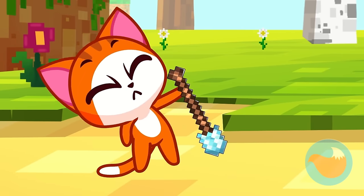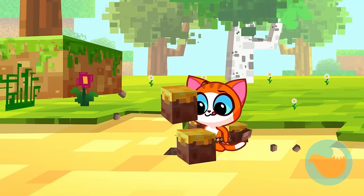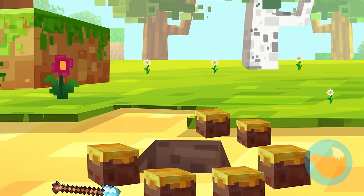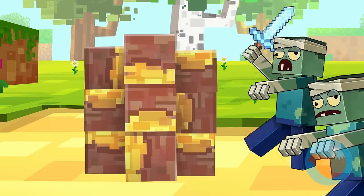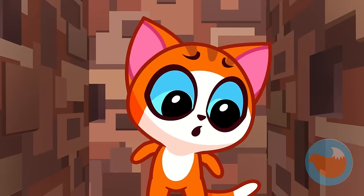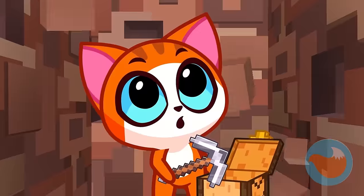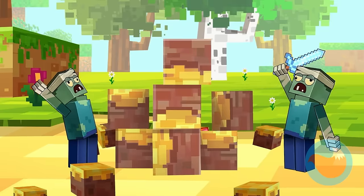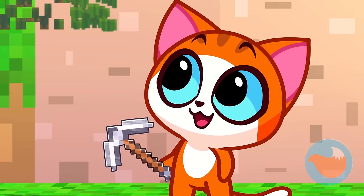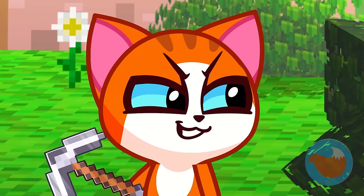Leo, grab the shovel! Are you digging a tunnel? You need to be fast! Cover yourself with blocks! Oh dear, they're breaking through! Look, a treasure chest! Quick, Leo, grab the pickaxe! Keep running! Leo has a plan! Haha, they're trapped in the zombie zone!